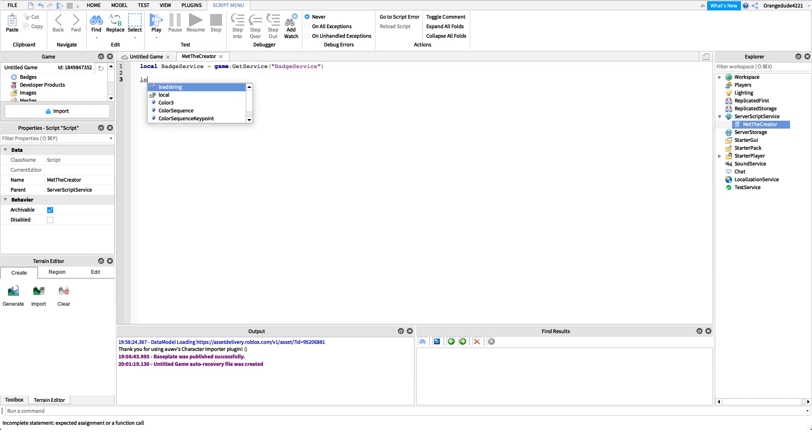Next, set up two more variables: the badge ID and the creator name. Set local badgeId to whatever badge you just created — paste in the numbers you copied. Then set up a variable called creatorName as a string, and pass in the username of the game's creator. If your name is Josh, put 'Josh'; whatever your Roblox username is, put that here. That's all the variables we need to set up.